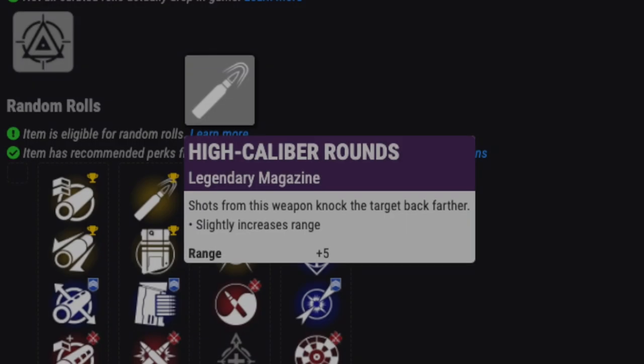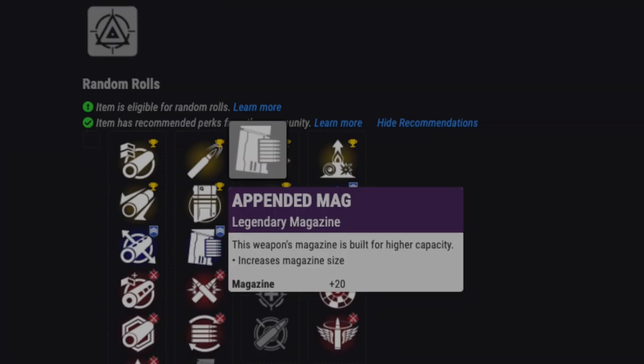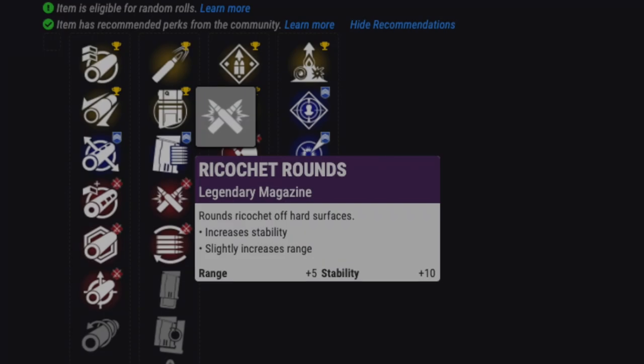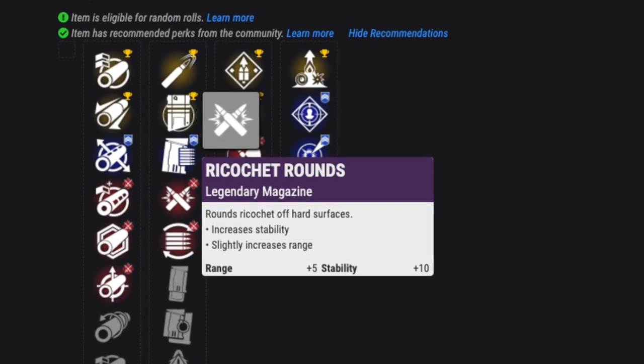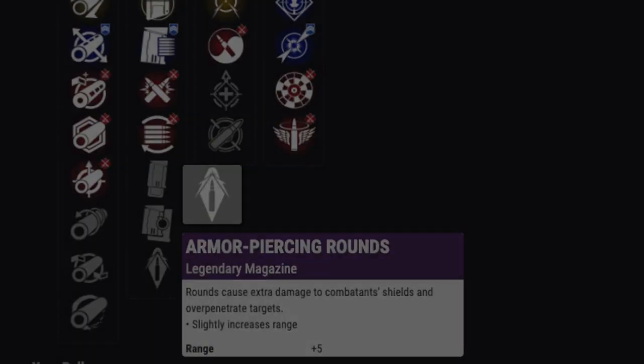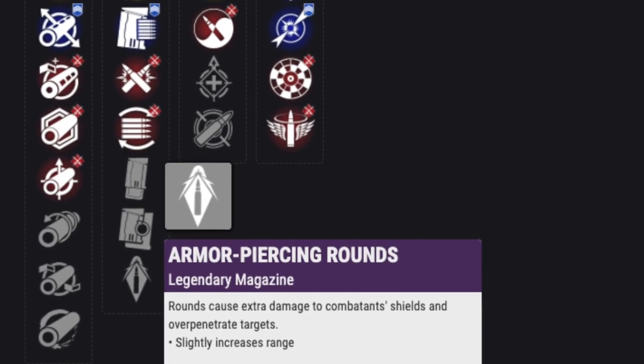For the mag: High Caliber Rounds adds 5 to range and causes a little flinch. Appended Mag gives you a fatter mag, which is nice with the right perks. Ricochet Rounds is always a dope choice — 5 more range, 10 to stability, and bullets will bounce. Armor Piercing Rounds do extra damage to shields, overpenetrate, and add 5 to range.